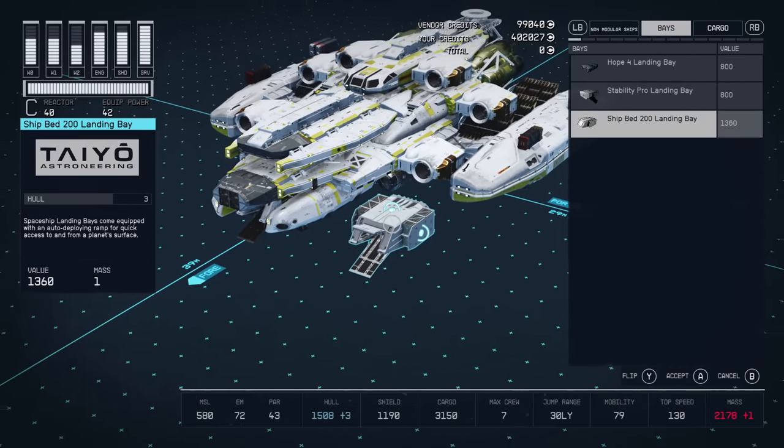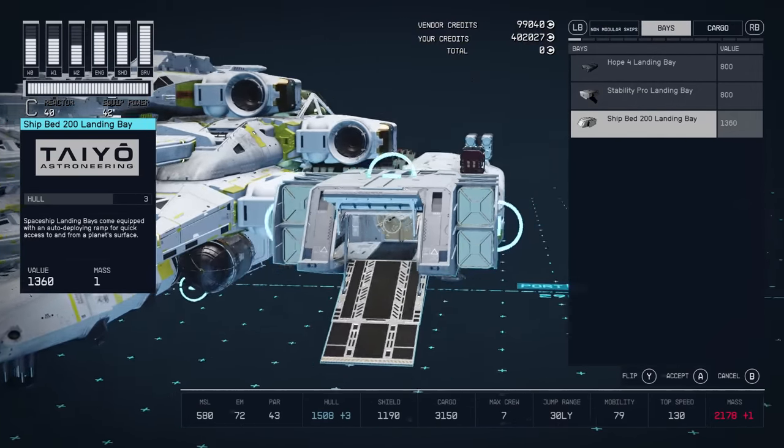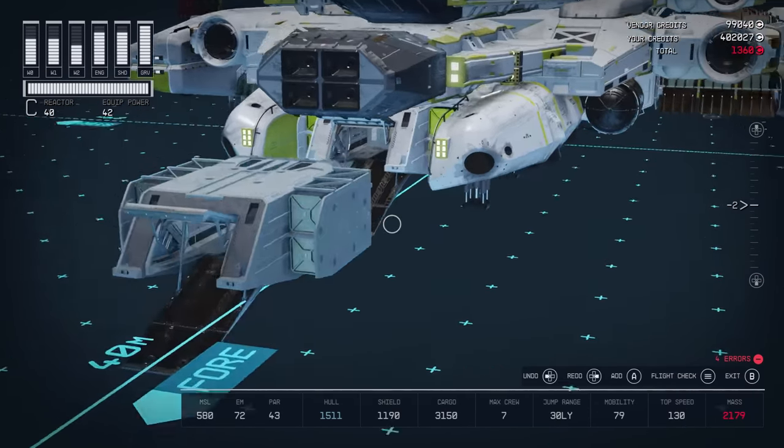Landing bay wise, most landing bays are available across all vendors, but there's one you can only get in Neon and the Red Mile — just two places — and it's the Shipbed 200 landing bay. Very nice it is too.